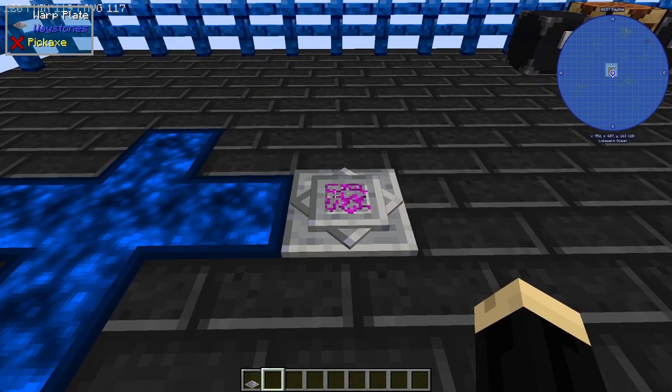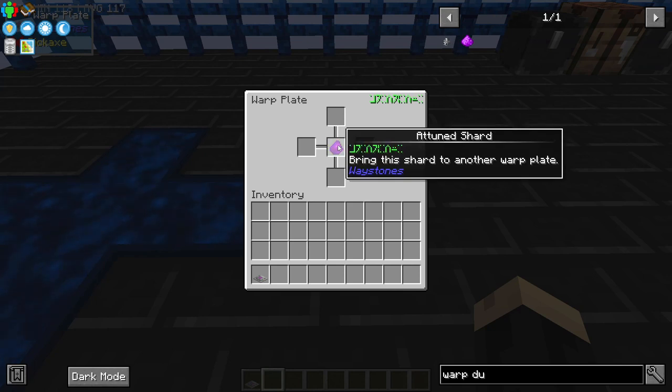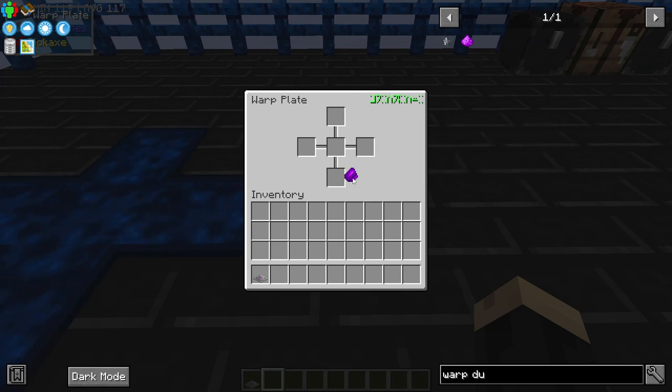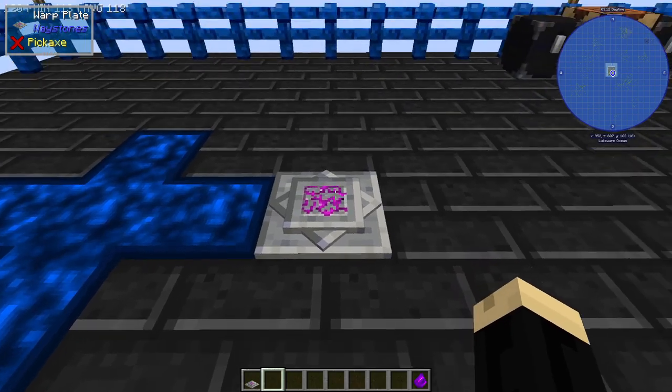When you go to a warp plate and you right-click on it for the very first time, you're going to see this animation. It looks like something's speeding towards the middle, and it makes an attuned shard. You're going to want to take that, set it in your inventory, and remember that this shard goes with this plate. It's very important to keep them straight.